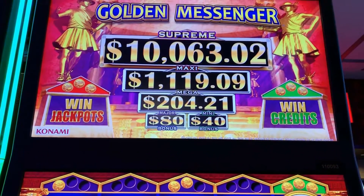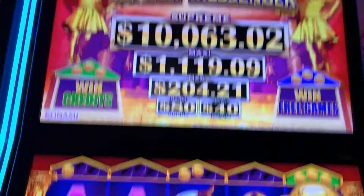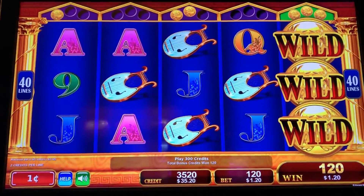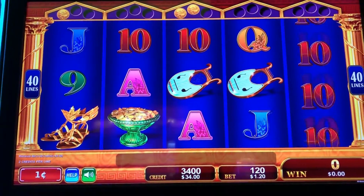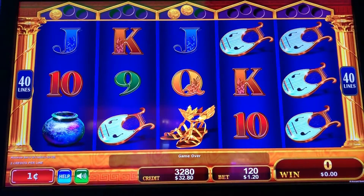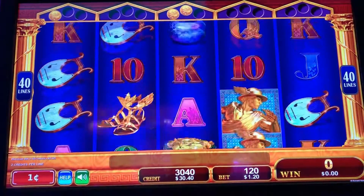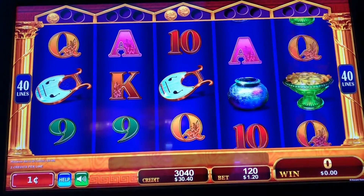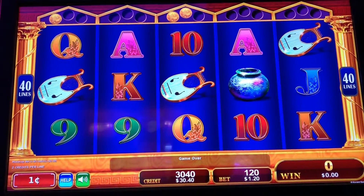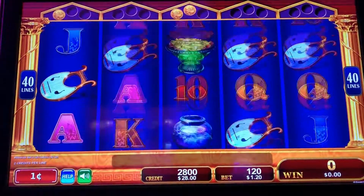If it turns green, you win credits. If it turns blue, you get free games, and red would be your prize up there at the top. It looks like it makes the reel wild. Ideally, you want to get three coins to land there all at the same time — it'd be pretty hard to do, I would imagine.